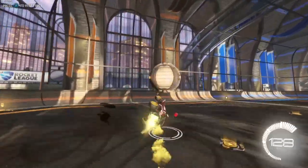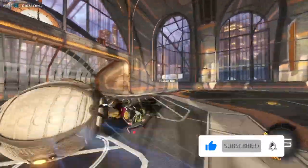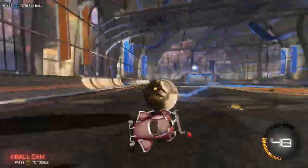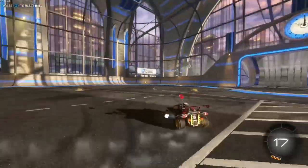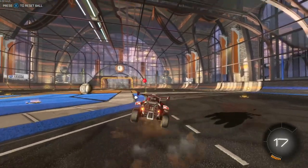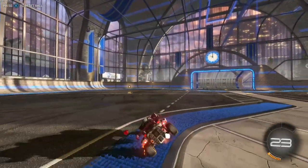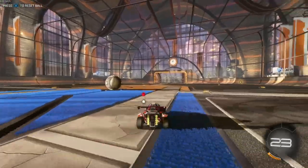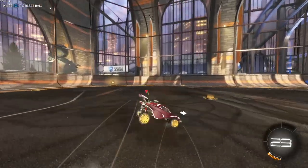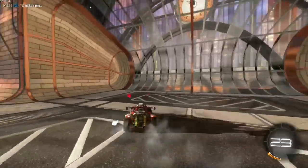Next up is the 180 dash flick — I haven't been very good at it today for some reason. First things first, you need to know how to 180 dash. It's really simple: just jump and turn your car a little to the side, then front flip and flip cancel by pulling back right after you front flip, and powerslide while you do that. It will create that nice smooth movement.